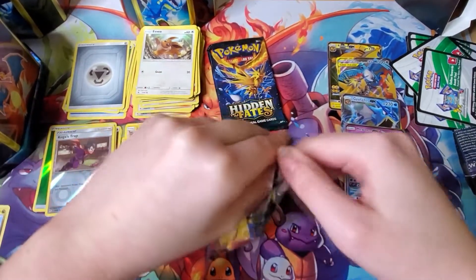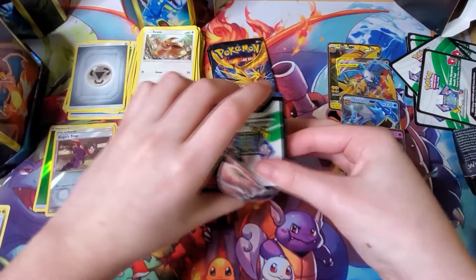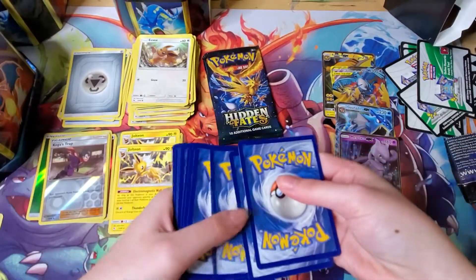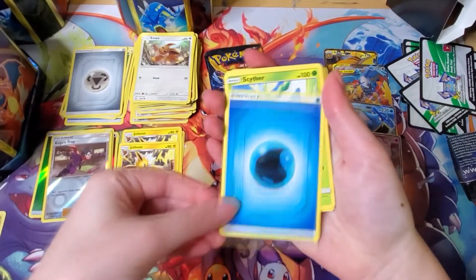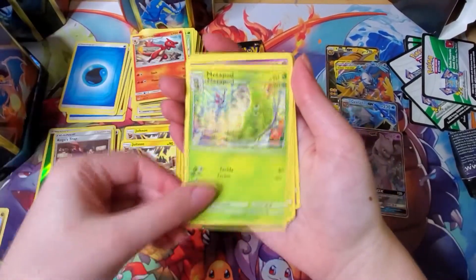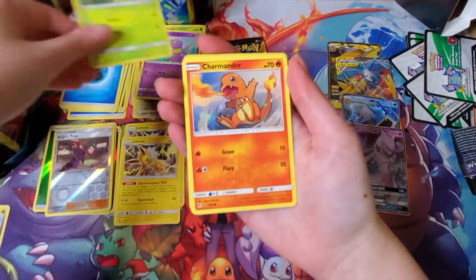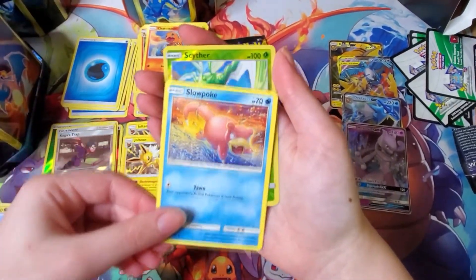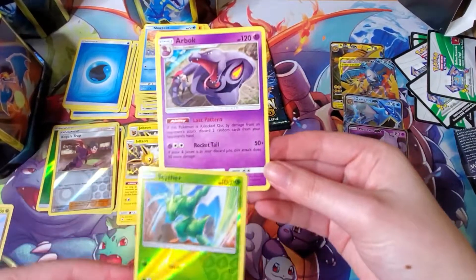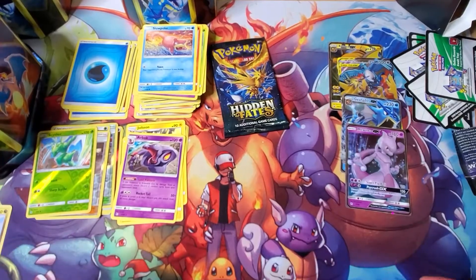The Charizard tin is being very stubborn to open — okay. Water energy, Scyther, Charmeleon — first one — Metapod, Caterpie, Ekans, Paras, Charmander, Slowpoke looking very angry. We got a reverse holo Scyther — look at that — and an Arbok non-holo rare. Better than another Jolteon I guess.